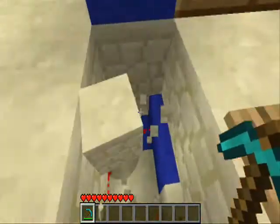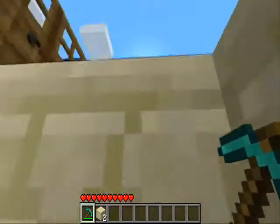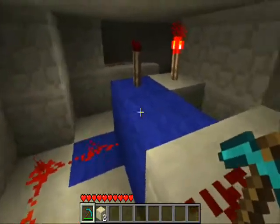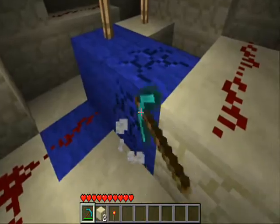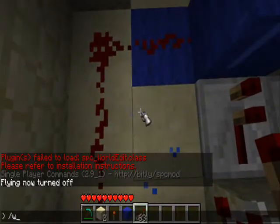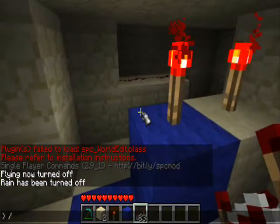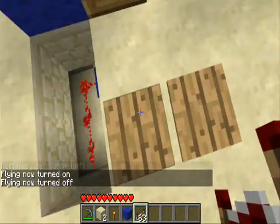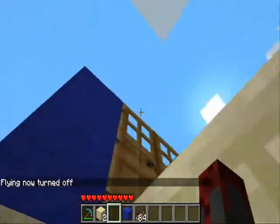To do this, what we need to do is bring down the signal from the pressure plates. Unfortunately we can't have the pressure plates right next to the door, otherwise it won't work. We take the signal down underneath, and if we just put the repeater here, then when we go on the pressure plate, it's already open and it would close it. So we need to invert it so that it is closed by default.